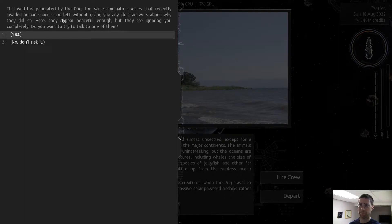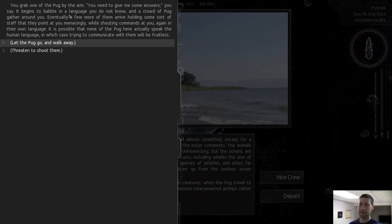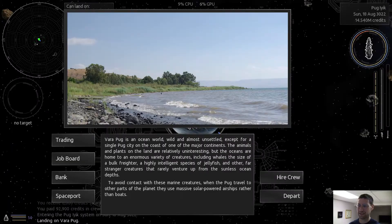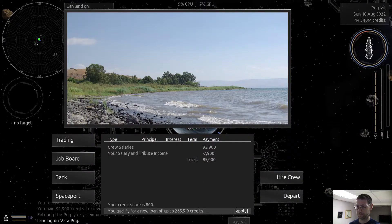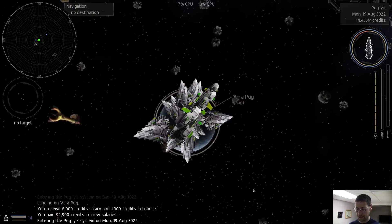There's dialogue on this world. I try to talk but the dialogue says to grab one of them - you need to give answers but he begins to babble. Threaten to shoot him. The moment you reach for your gun, bursts of light from a staff - the most wondrous feeling you've ever experienced. It's beautiful - you're fascinated by the blinking lights. A few hours later: nausea and pounding headache. I like how you can hire a crew on the Pug planet.